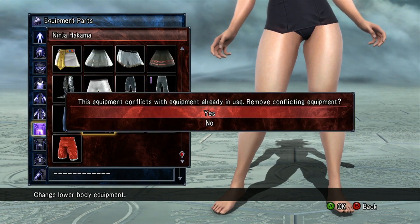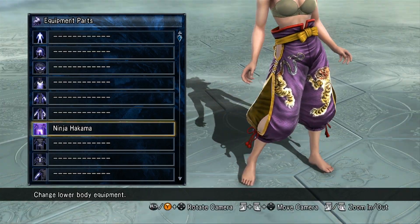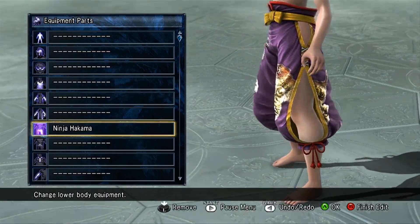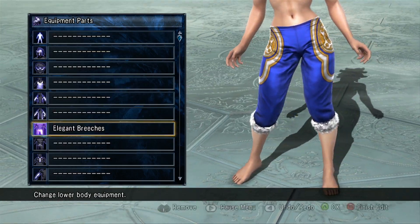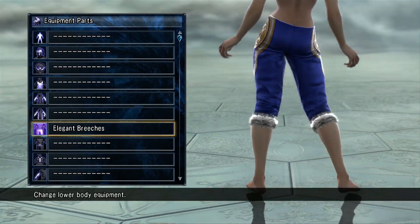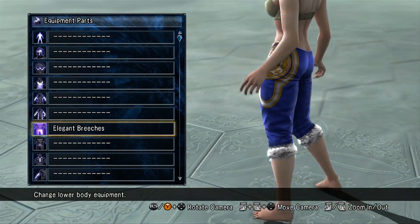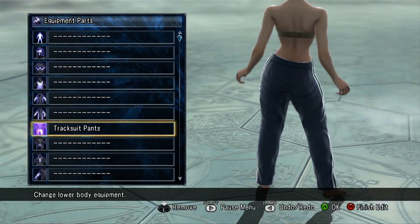For the lower body, you get the Hakama — which is the bottom part for Natsu's second costume — and Leisha's pants, called Elegant Britches. You can see the detail there, it's good-looking stuff. And then you get the tracksuit pants — standard stuff.